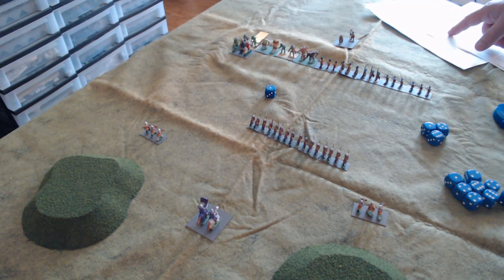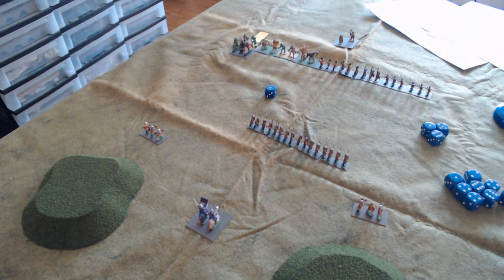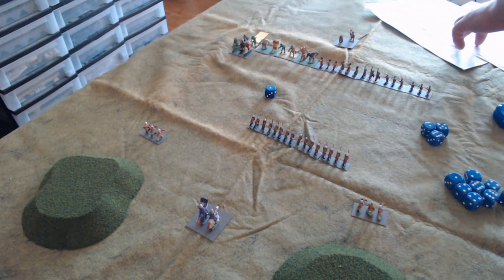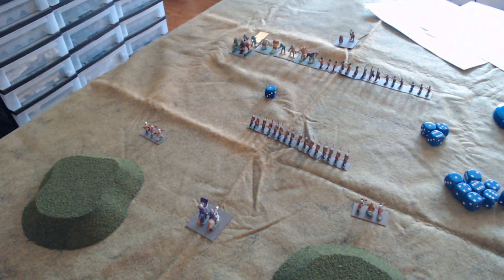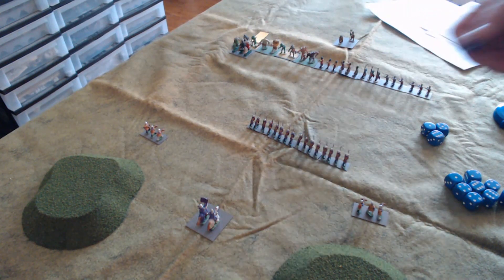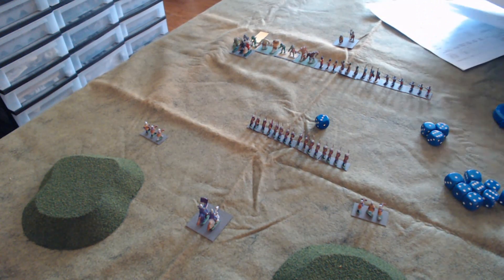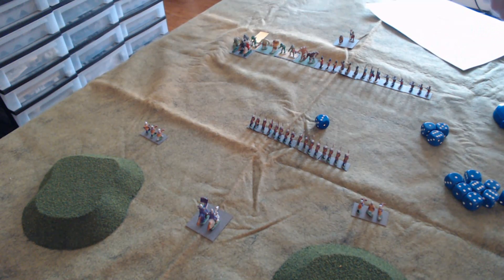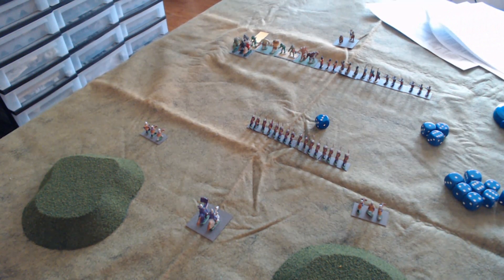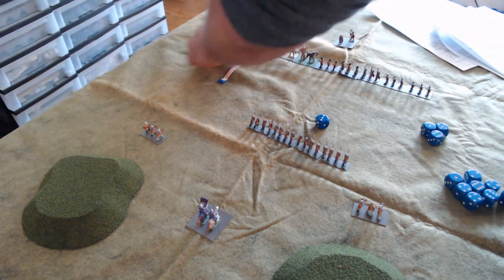Broken units cannot move except to retreat, cannot initiate missile fire, lose one die when attacking (minimum one), cannot follow up retreating units, and are destroyed if broken again. Because melee is simultaneous, the trolls get a melee back and score a hit, so the knights must make a morale check. They rolled a three, so they retreat — half their normal movement rate of 15, so they move back seven and a half centimeters.